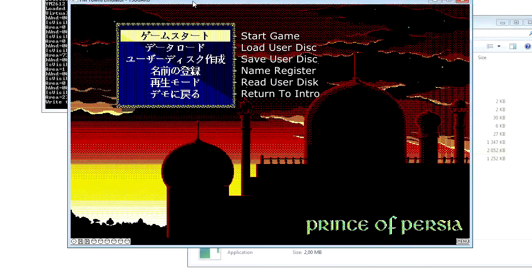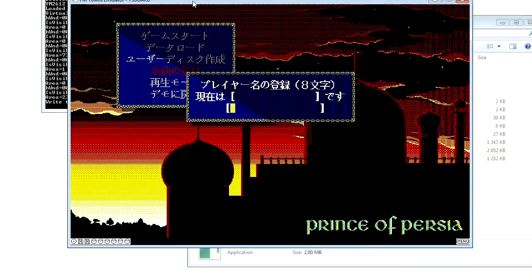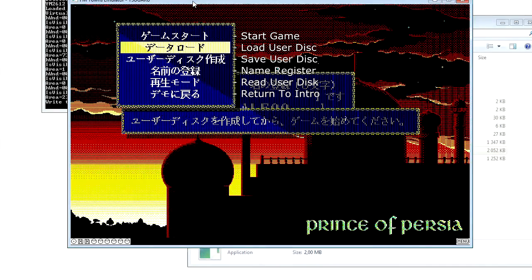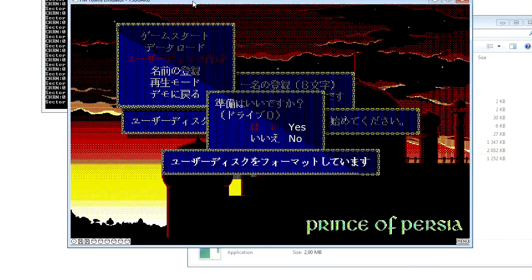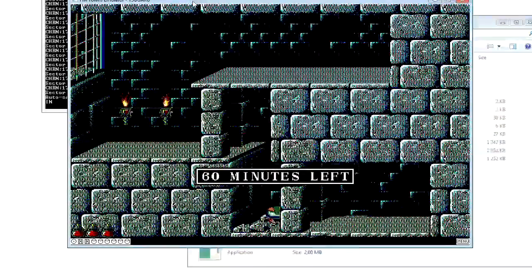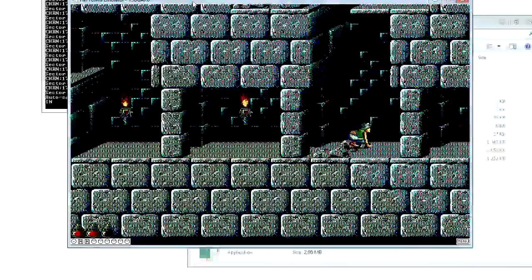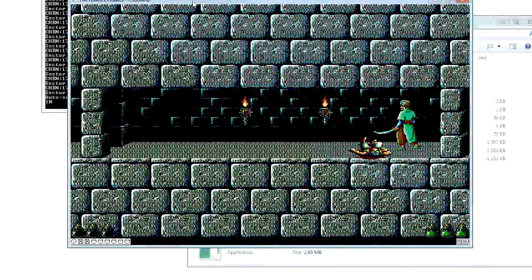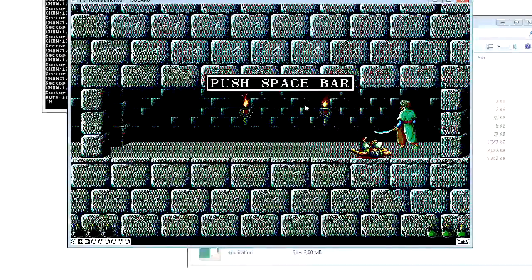Once we pass the introduction, we have the menu in Japanese — of course, remember it's a Japanese console. This is the translation. For this you have to make a name first, then save the profile. Then you can launch a game. Some games require the user's disk to be loaded. But usually it's better to use a save state, I think — it depends on the kind of gamer you are. So that concludes our tutorial. Have fun!